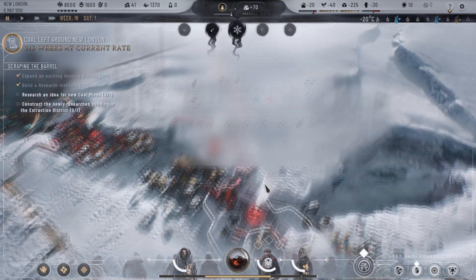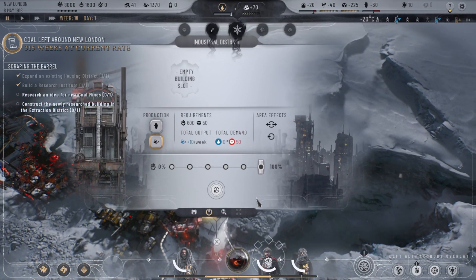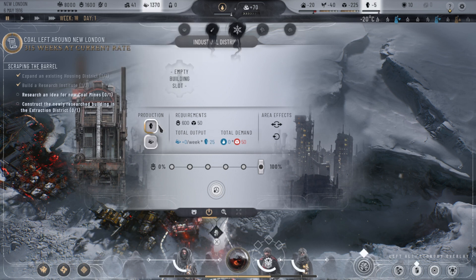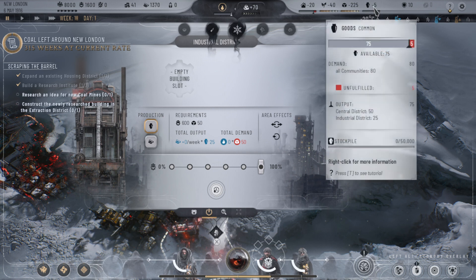I got one built already right here. We're going to go ahead and click on it. We're going to see that it has an option to make prefabs, which is this stuff here. I got plenty of that. What you want to do is click this to change it to goods. And as you can see, my goods now went down to minus five.